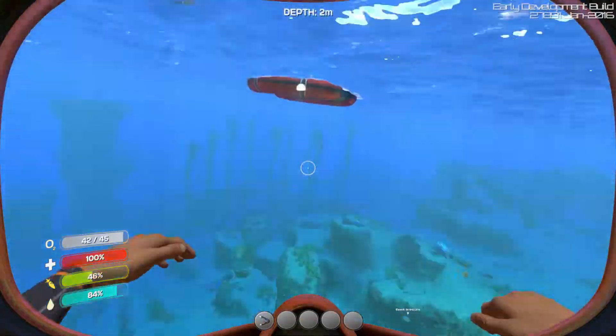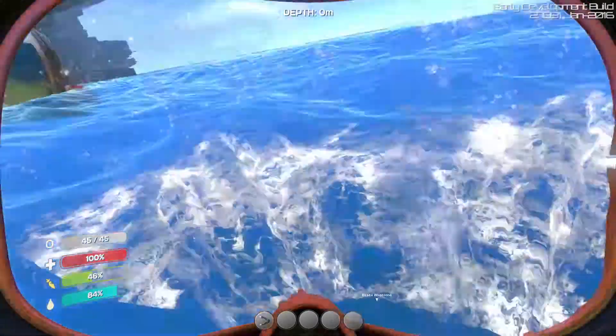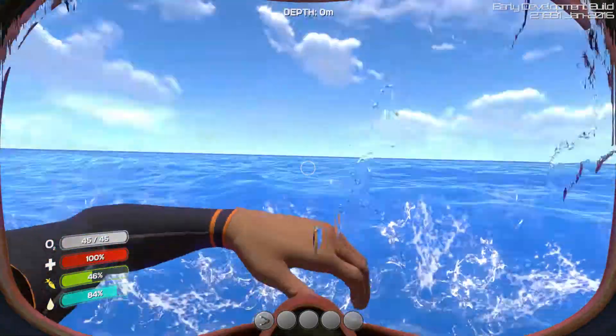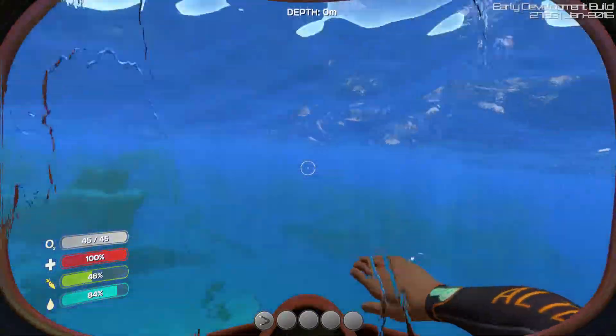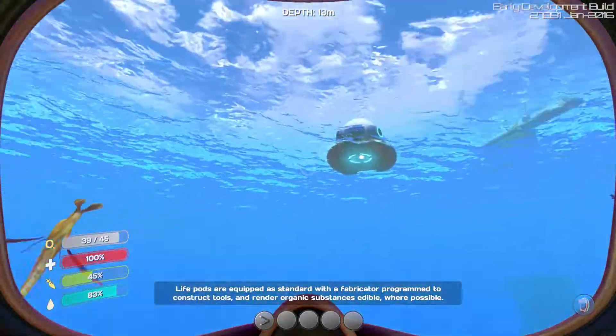So the story is: you crash land here in that ship, which was supposed to terraform this planet. This planet is full water — it's all ocean — and this is not Earth, this is an alien planet, which I kind of like.